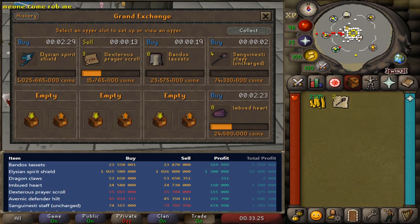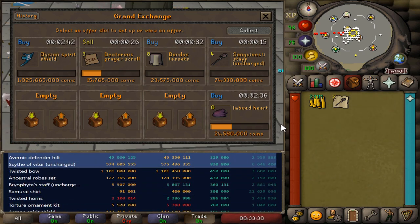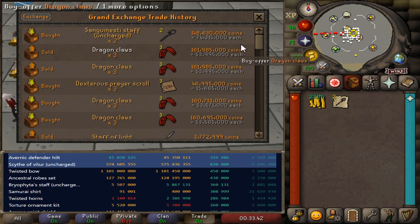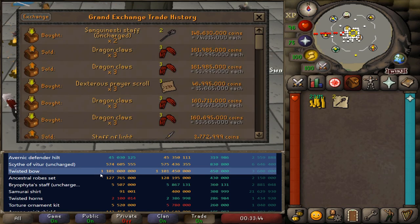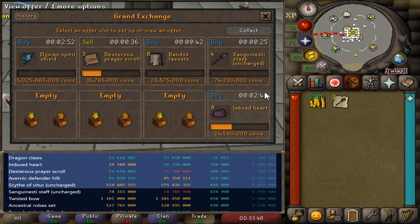Another tip I have is anytime your price gets recorded onto the wiki, you're going to want to adjust your offer. So in this example, my buy price on the Sanguesti staff was just adjusted. It basically just moved from 74,315,000, which is where we were buying them before. And since that displayed on the wiki, I'm going to want to adjust my offer to be above that buy price so that way I can beat out the competition.